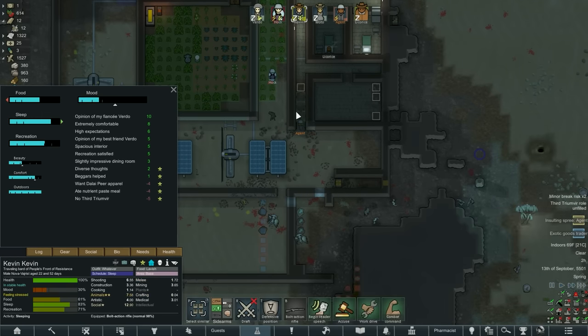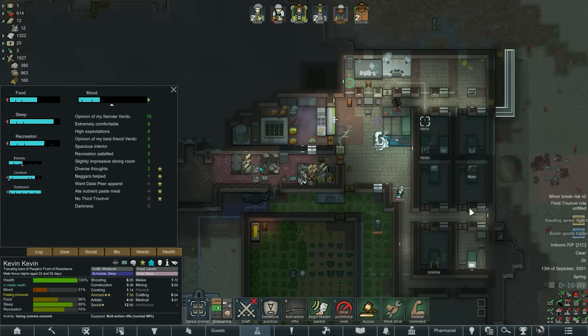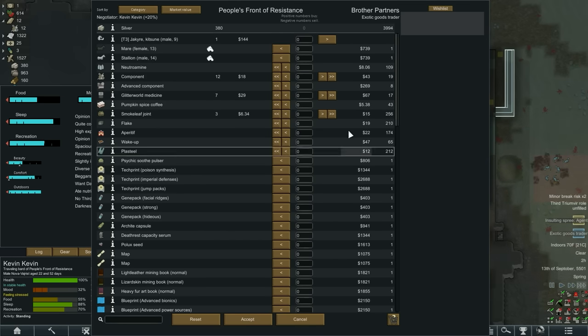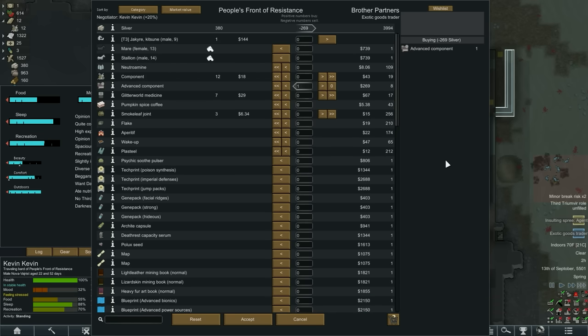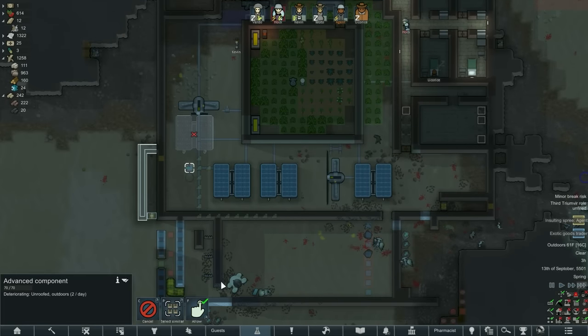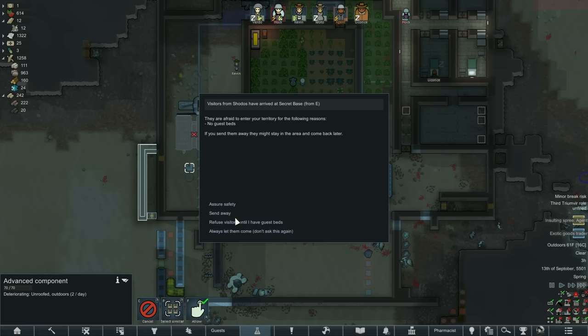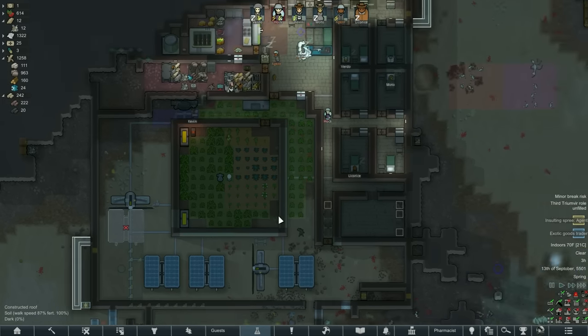Oh, an exotic goods trader - that could be good, we need some advanced components. Do they have any? Yes they do! I think we need one. Yeah, we have literally nothing to offer them. Well, we've got an advanced component at least, but we'll need that for the multi-analyzer. I have to send them away and I don't want to.